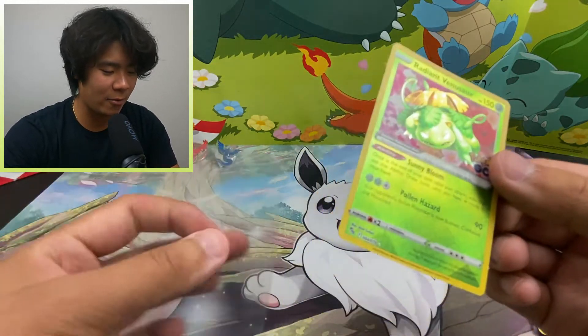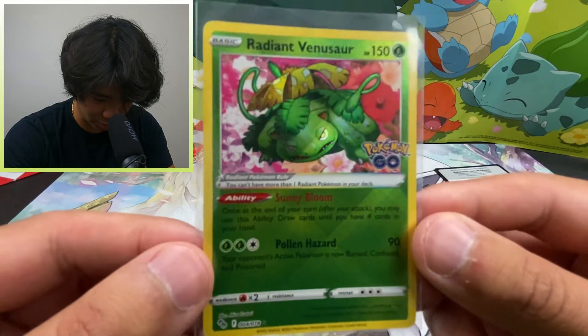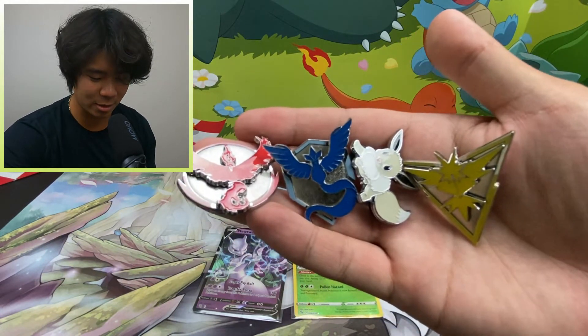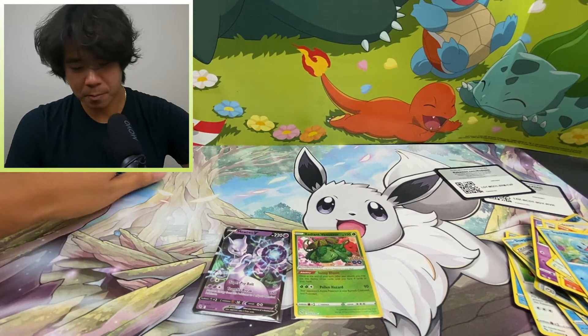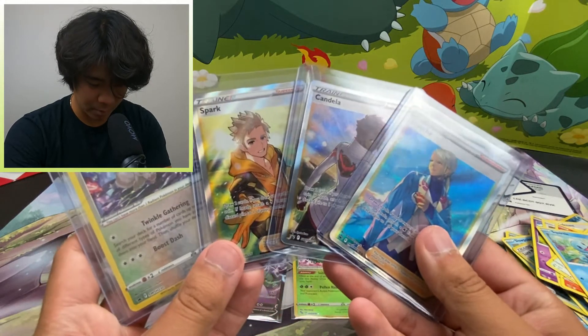I already have a Radiant Venusaur, but I got another one. I think this art just looks the coolest — the shiny Venusaur with the flowers in the background looks so good. Look at that guys — we finally completed the Pokemon Go collection. We have all the pins. Maybe I'll put them on a jacket or something. And we have all three promo cards now — that looks really good. That's probably the last Pokemon Go I'm gonna be doing. Alright guys, that's the end of the video and probably the end of the Pokemon Go series. Thank you very much, don't forget to like and subscribe, and I will see you next time. Peace!